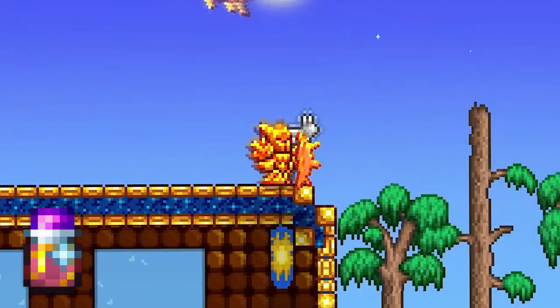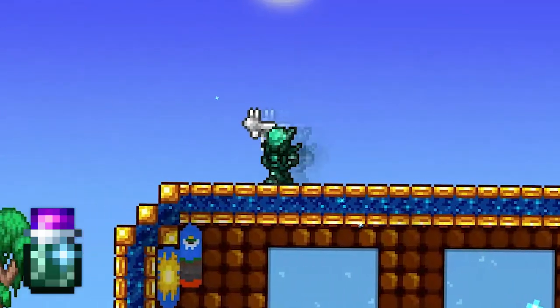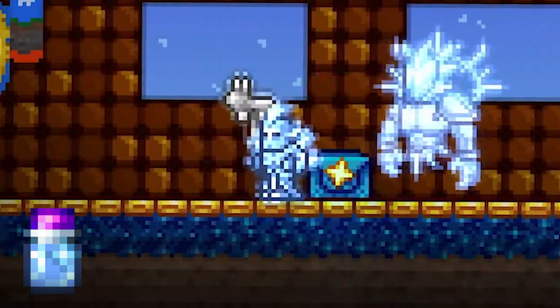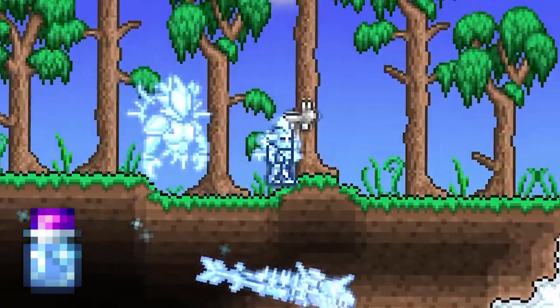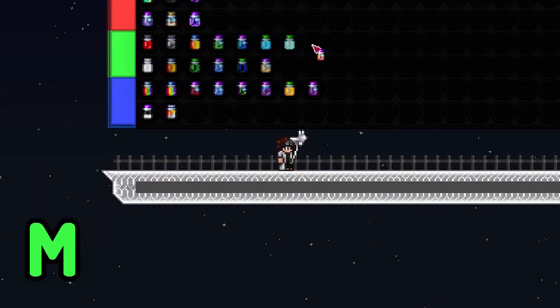The solar dye looks a bit goofy — I don't really like how it looks. But the Nebula dye and Vortex dye — I mean, Stardust just looks like diamonds. If Terraria had diamonds in the Minecraft sense, okay? Minecraft-ly speaking, I think I'll give this upper mid-tier.